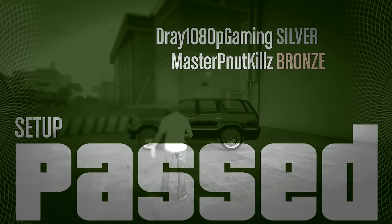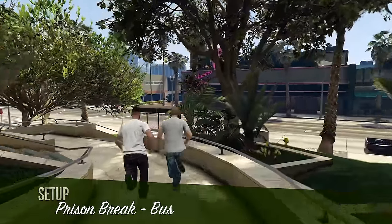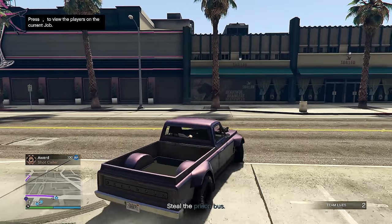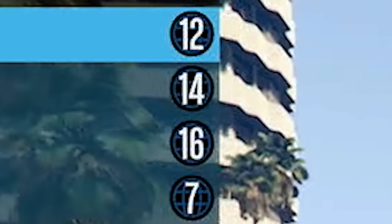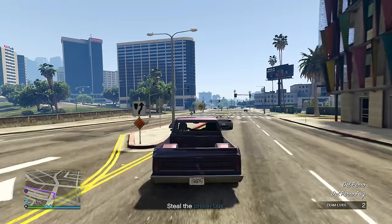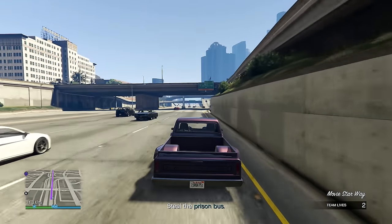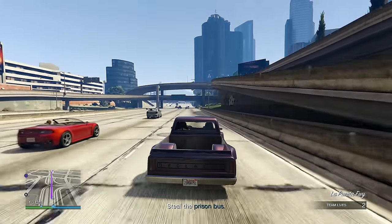Beautiful landing — I'll give myself nine out of ten. We made it to the hangar. Setup passed! For the next setup, it took me a few minutes to find people because no one from the last setup joined. Now I've got a level 14, a level 16, and a level 7. This has gotten really bad. Luckily this is the easiest setup, but I'm not doing the finale with these low levels.